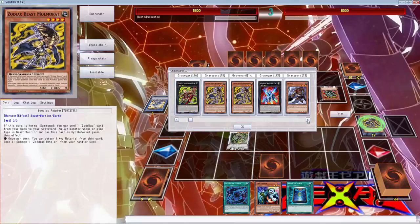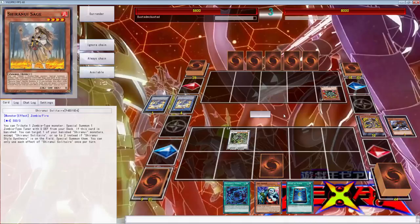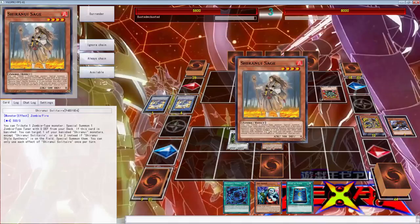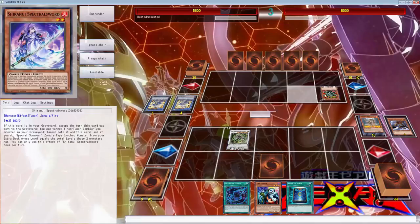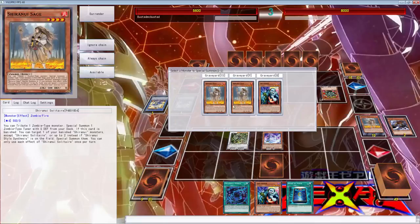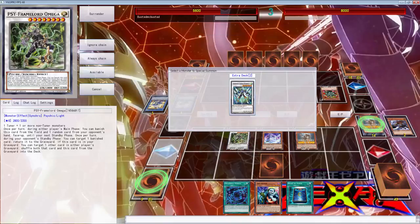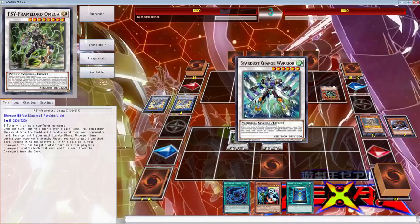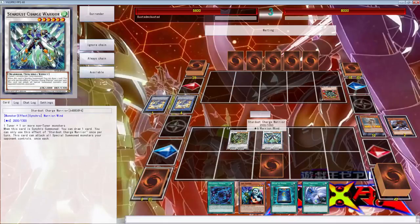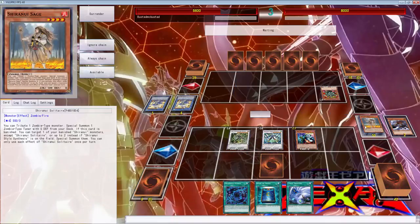We have two Mezukis, so that's definitely getting brought out right now. Let's go ahead and get the Sage. This is pretty much going to be over by next turn because my opponent literally has to do something or this is going to get out of hand. We're going to go ahead and go into this. By next turn he literally has to do something — Twin Twister is the worst card I could have possibly drawn. I don't think this is game, is it?